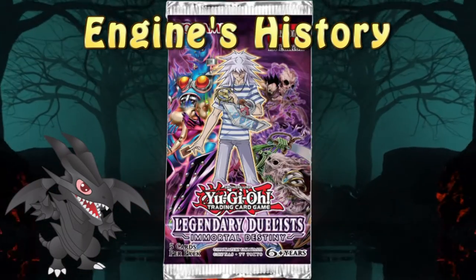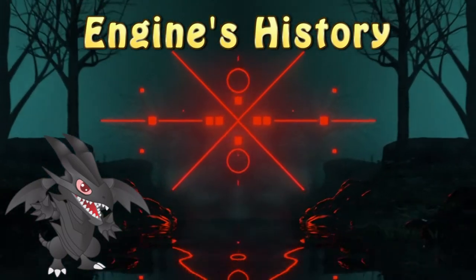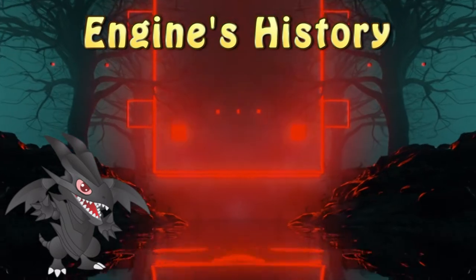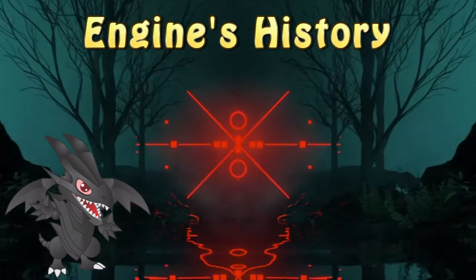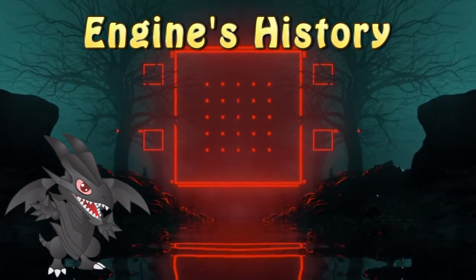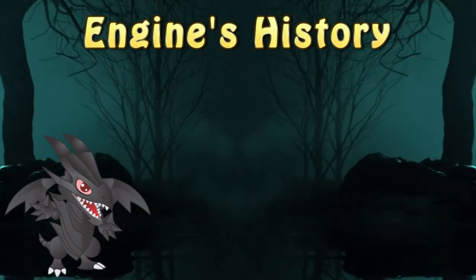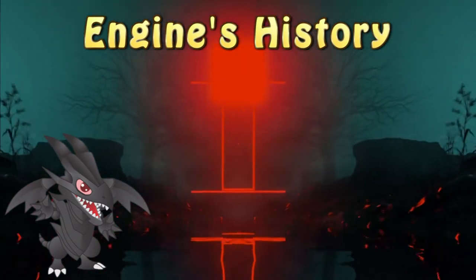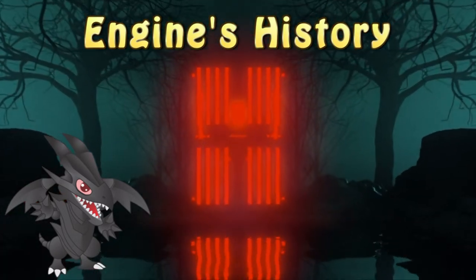Everything changed with the release of Legendary Duelist: Immortal Destiny in September 2019. That set introduced a new wave of support for Evil Hero monsters and by extension the Evil Hero Engine. The engine was almost immediately utilized, however it was solely used in hero decks. The first documented placement of this engine was about 2 months later in Brooklyn, New York, where Pavel Arizaga made the top 4 cut in a regional tournament utilizing that engine. Afterward it would pop up at YCS Milan a month later, getting into top 64 piloted by Sebastian Hochfelner, and various regional tops all around the world at the beginning of 2020. After that there's no further information regarding the engine's usage, which is unfortunate.